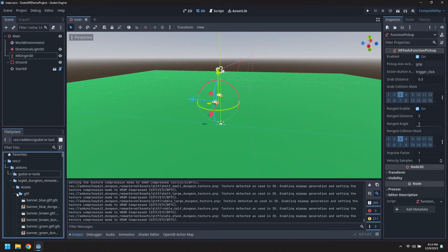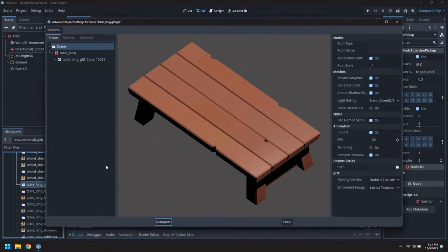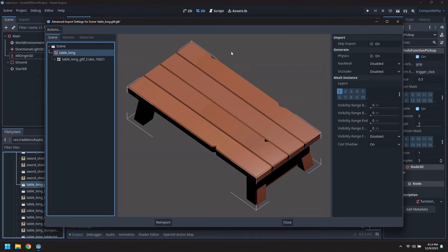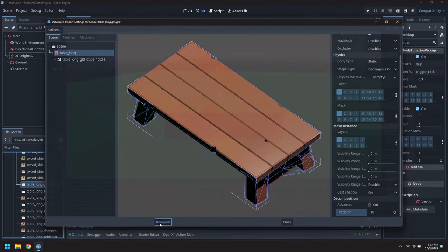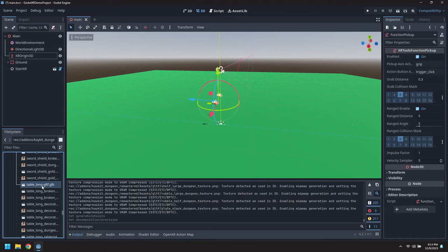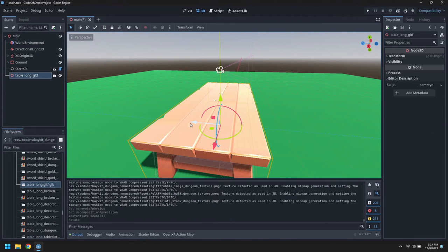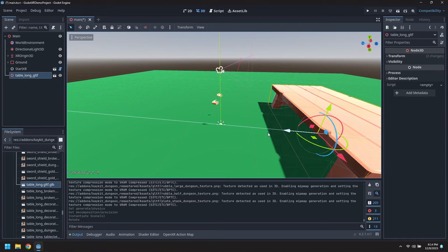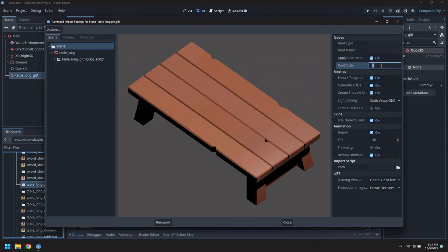We don't want to be bending over and picking things up from the floor. So we'll find the table long - there we go. We want to be physical, so let's turn physics on and crank the quality up so that it maps the surface nicely. Bring that in and position it in front of the player. It's a little tall, so let's modify that and change the root scale down a little bit.